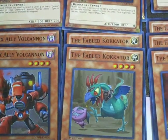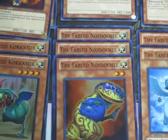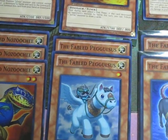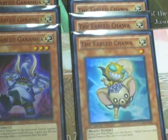Three Vulcanons, two Fabled Kakatoros, three Nozuchi, two Pegasus, two Cat Sith, three Ganasha, and three Chawa.